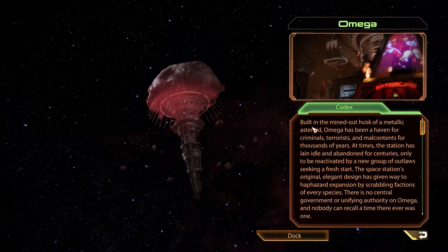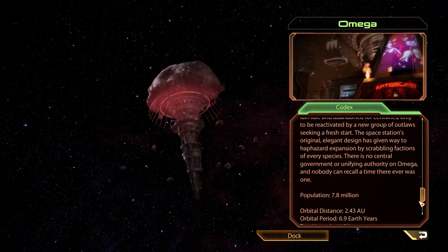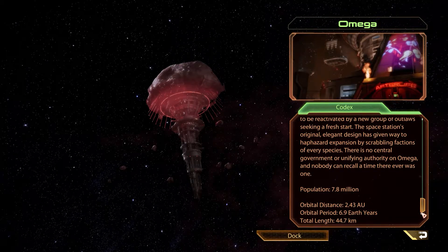Omega. Built in the mined-out husk of a metallic asteroid, Omega has been a haven for criminals, terrorists and malcontents for thousands of years. At times the station has lain idle and abandoned for centuries, only to be reactivated by a new group of outlaws seeking a fresh start. The space station's original elegant design has given way to haphazard expansion by squabbling factions of every species. There's no central government or unifying authority on Omega, and nobody can recall a time there ever was one. 7.8 million people on the station — that's quite a lot.